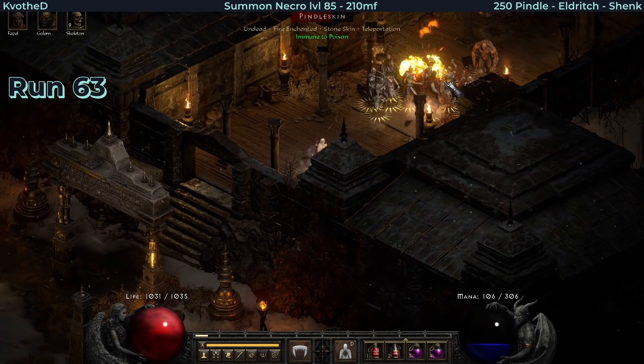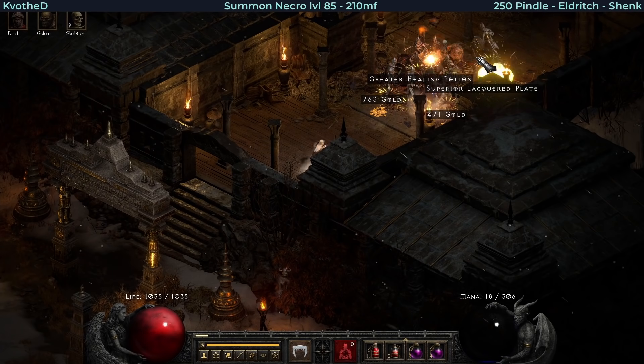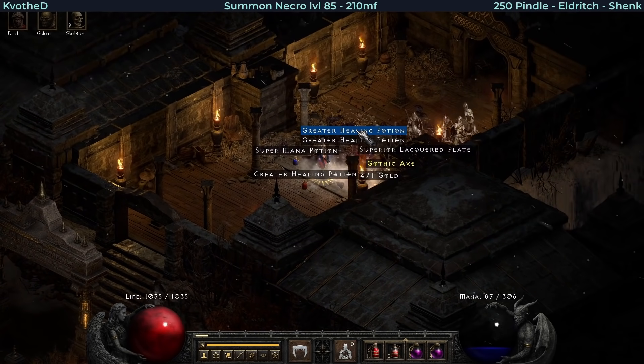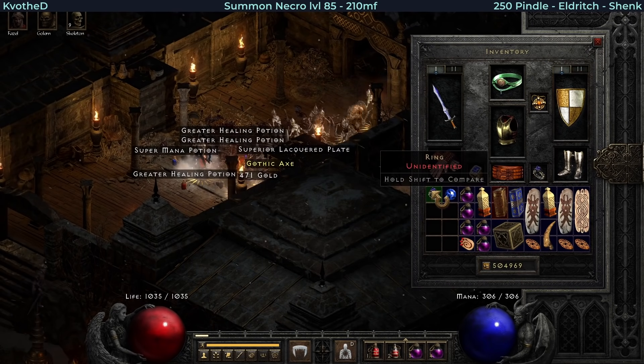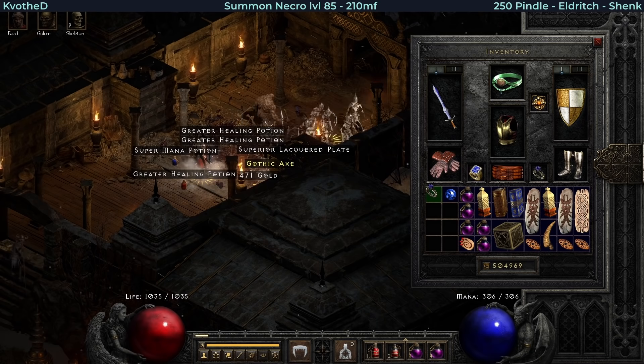Later on in run 63, Pindle dropped something special. Let's see what it is - it's a unique ring, what could it be guys? It's a first one for me, let's see what it rolled. Manald Heal. Of course. Garbage.